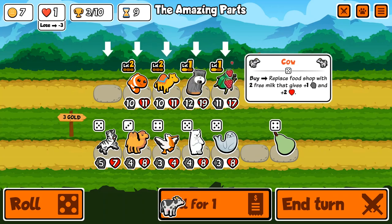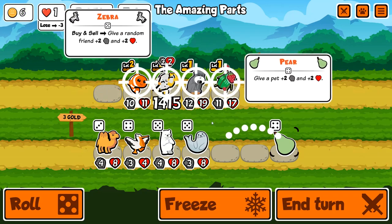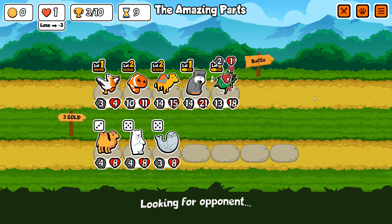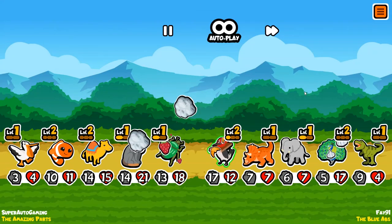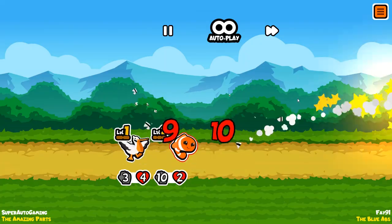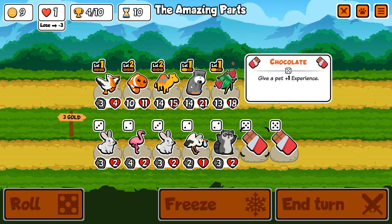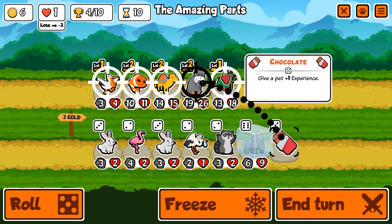Clownfish also helps out a ton. The amount of stats you get from Clownfish is pretty good, and the fact that it buffs itself when it levels up is very nice — you get the 4/4 from it getting to level two, which is pretty nutty for a tier three unit. It feels pretty good to have on the team. I'm honestly surprised we're holding out so many rounds with Drum Beetle, but we're getting a lot of stats into them so it's a bit understandable.